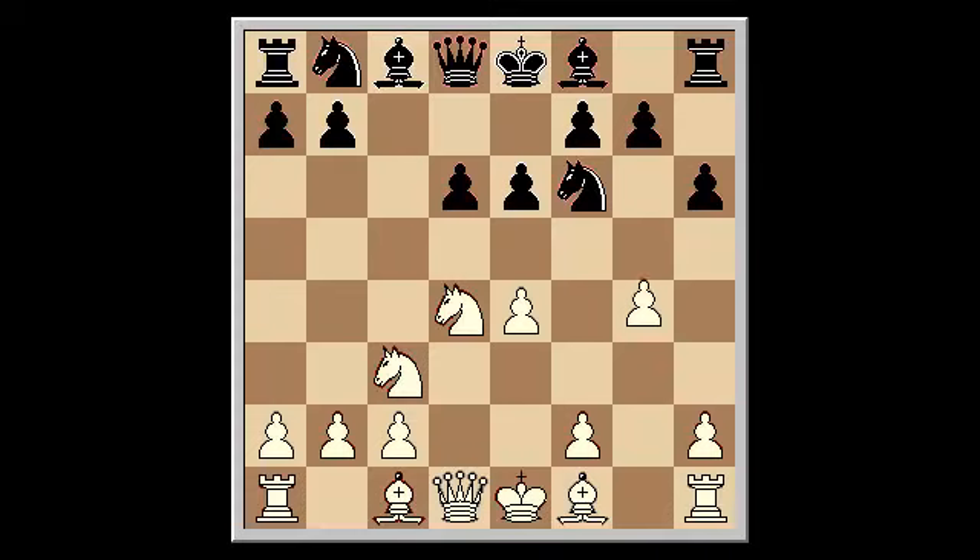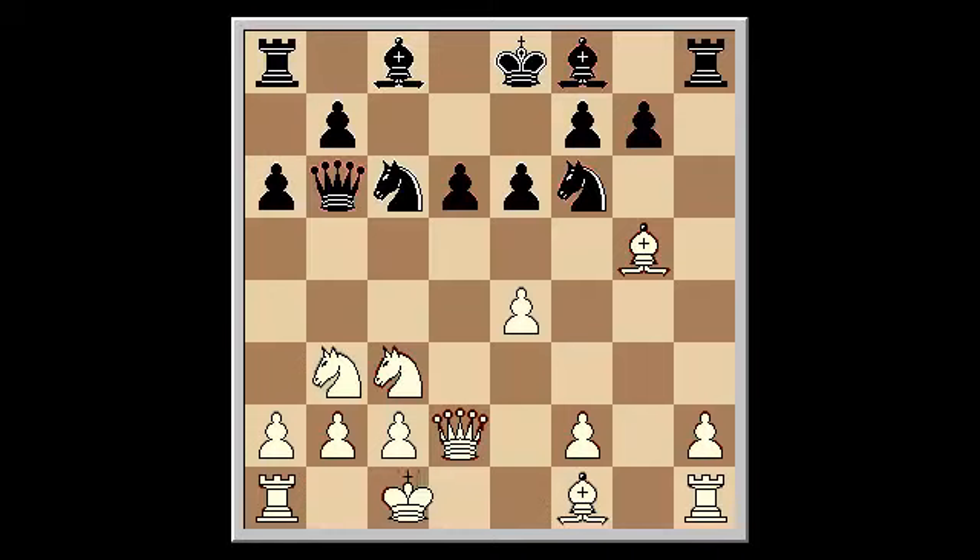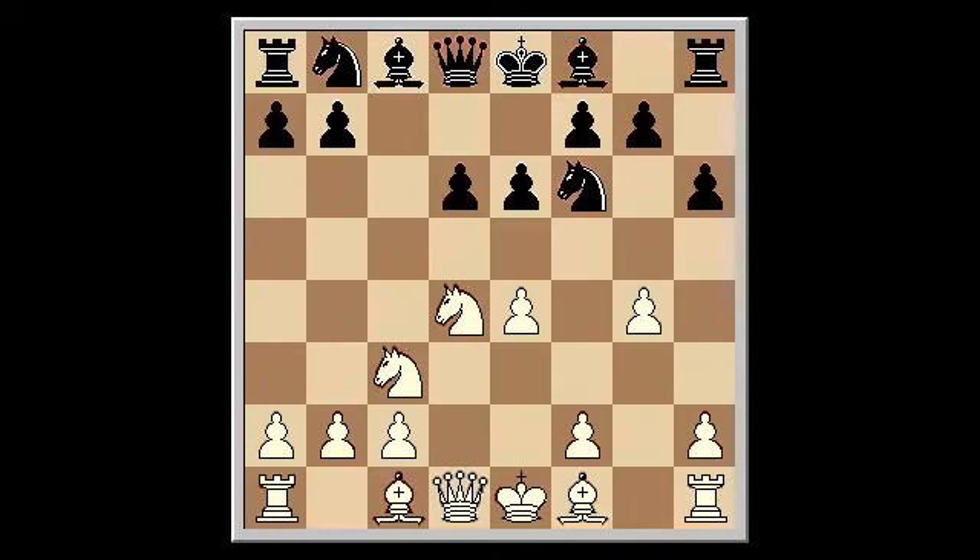The alternative runs g5, h takes g5, bishop takes g5, knight c6, queen d2, queen b6, knight b3, a6, castle queenside, bishop d7, h4, giving White an equal game at best.